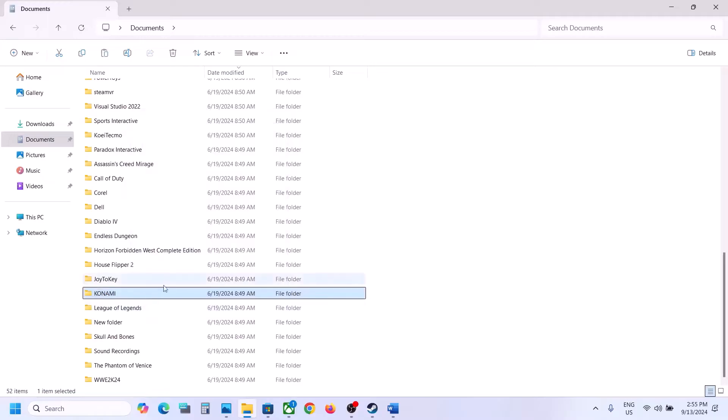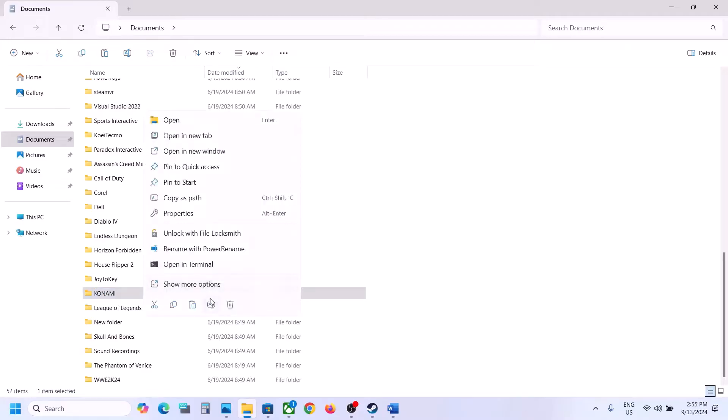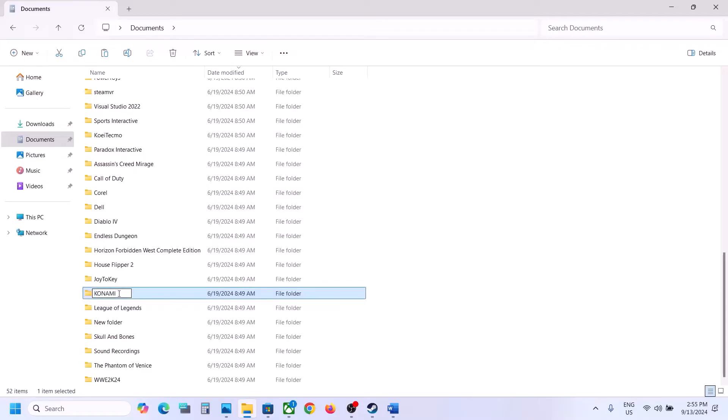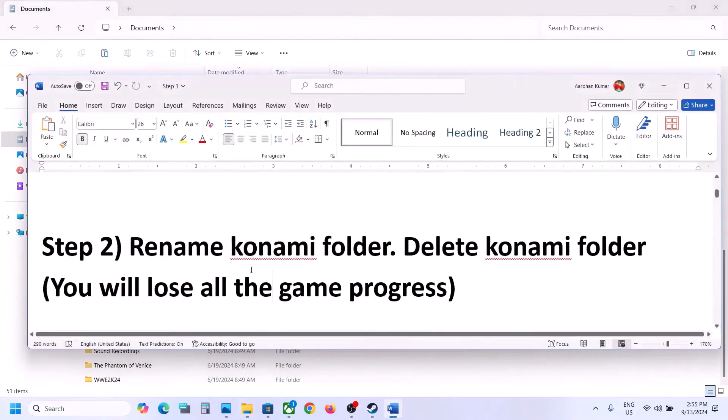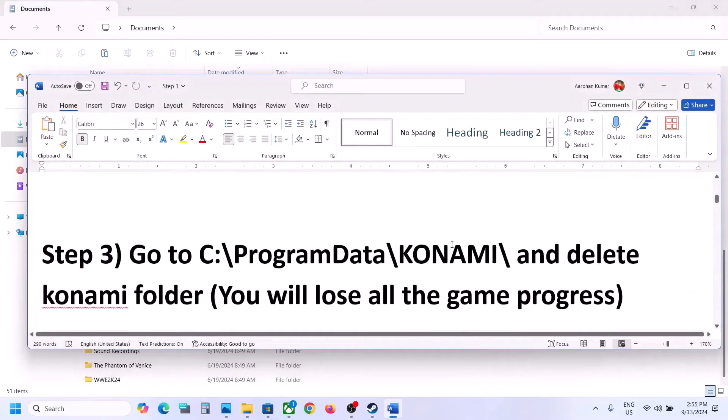Once you find the Konami folder, right-click it. If you want to create a backup, you can copy this folder and put it on the desktop. To rename this folder, right-click and then rename it to 'Konami.old', then launch the game and check. If that does not work, you can even delete this folder and then launch the game and check, but you will lose all game progress.